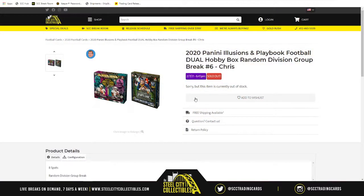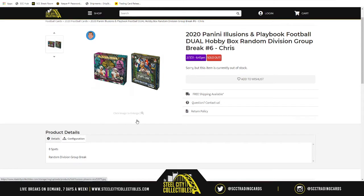Welcome to the 2020 Panini Illusions and Playbook Football Duel Hobby Box Random Division Style Group Break. There are 8 spots in the break because there are 8 divisions at stake. We will randomize spots 5 times, then randomize the NFL divisions 5 times, match up the two lists. Whichever division ends up next to your spot, those will be the cards that you receive.